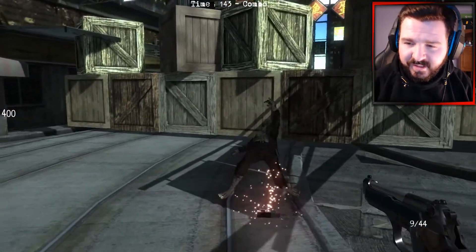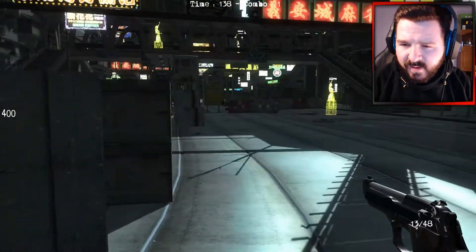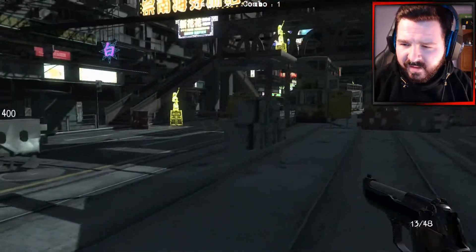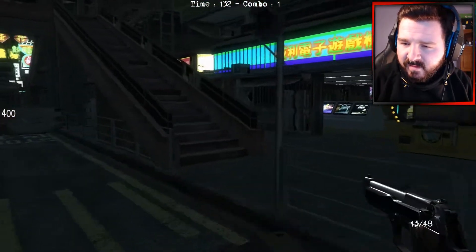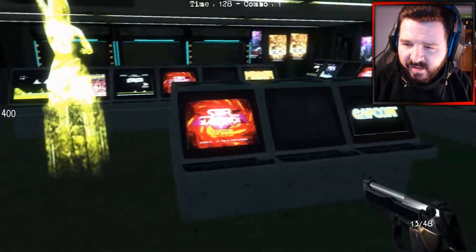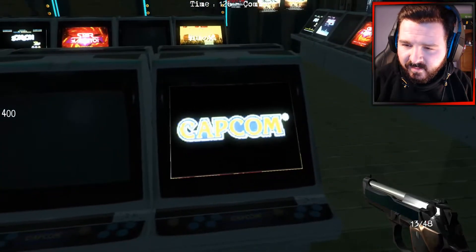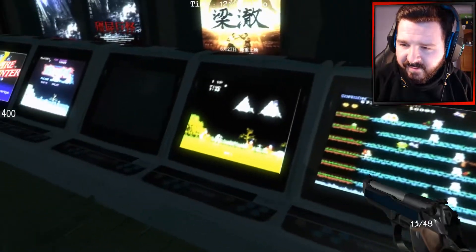Or it could just be a custom design map that DJ has made from scratch. Other than that, I just want to do a little bit of sightseeing and explore this map before we try and kill some of the undead. Seems like we've got a bit of an arcade in here — Capcom logo there. A couple of old games here.